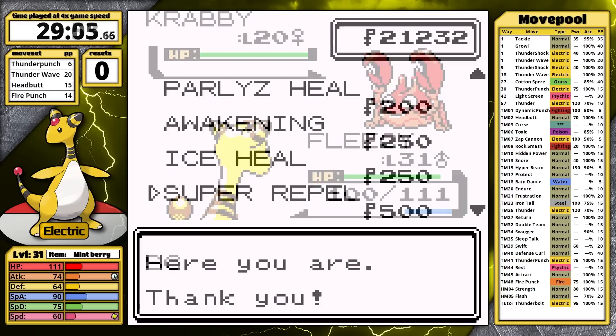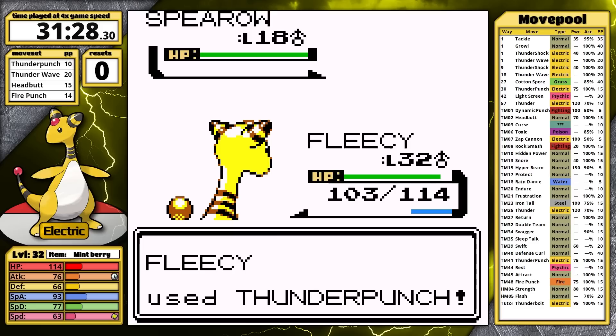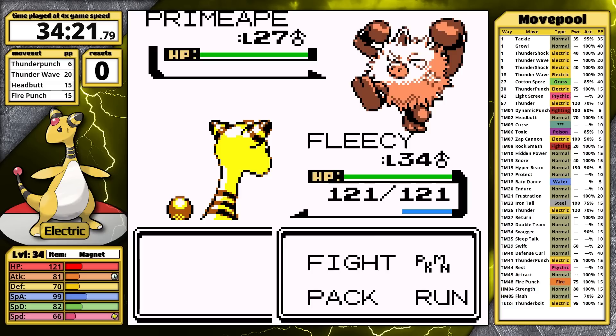Time for errands — I grab some Super Repels and Great Balls. With them, I catch myself a Krabby. It's a great HM Mule because it learns Surf, Strength, and Whirlpool. I'll use the Gift Dratini for Waterfall. I chat with Jasmine in the Lighthouse. In the next city's gym, I have to defeat the tag team trainers with Hitmonlee and Hitmonchan — they're both easy for Ampharos, and now it has to go up against Chuck.